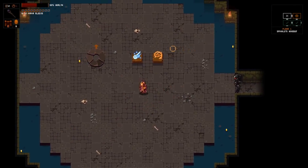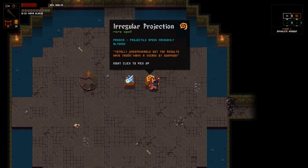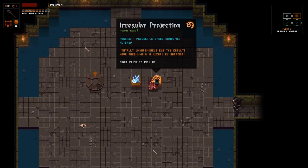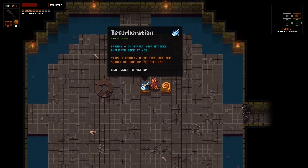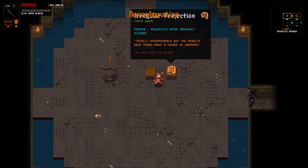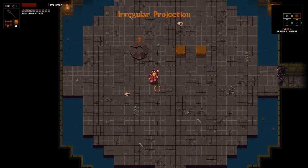Unfortunately the projectiles are a little bit faster here. Not that it matters too much. Okay, let's grab this and see what the plan is. A regular projection - projectile speed randomly altered. On impact your attacks duplicate back at you. Interesting. Reverb or a regular projection - I'm going to try reverb. Oh, can I get both? I can get both. Oh, that's cool. I dig it.